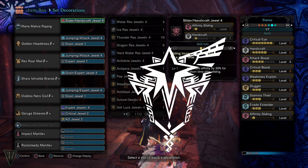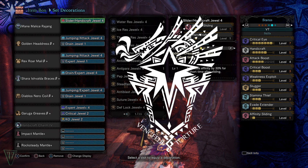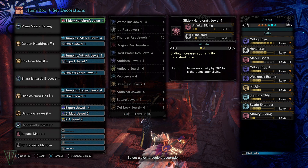The Rajang weapons are some of the strongest in the game, and the hammer is by far the leader of the pack, so I just had to make it first. With a base 1612 raw, this thing destroys, but it does need handicraft and some affinity correction.